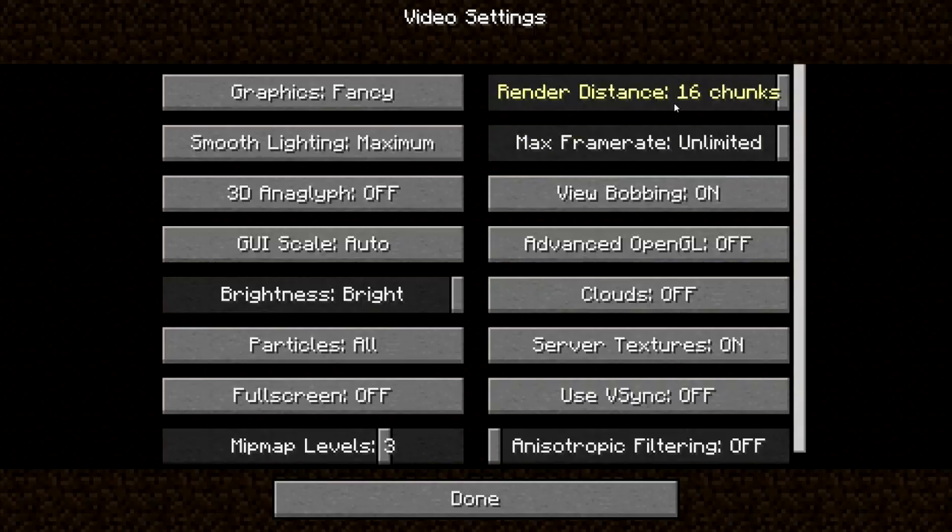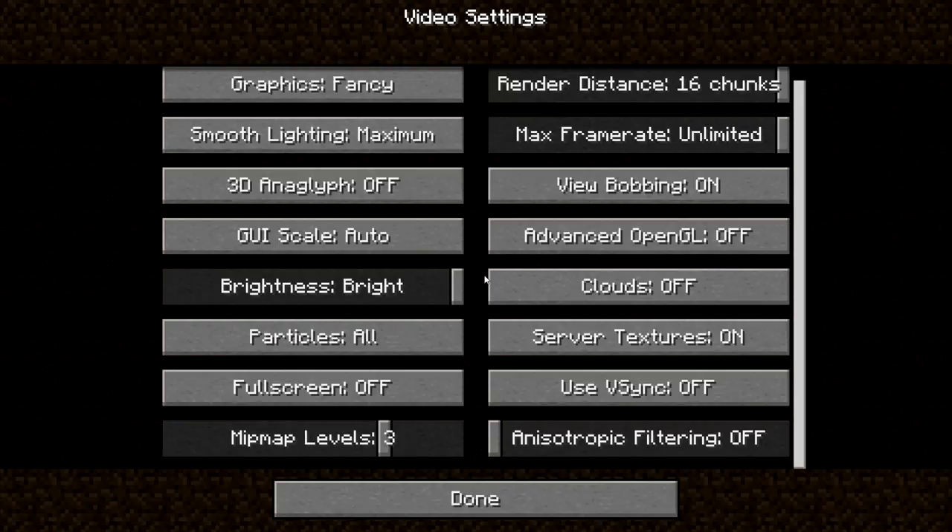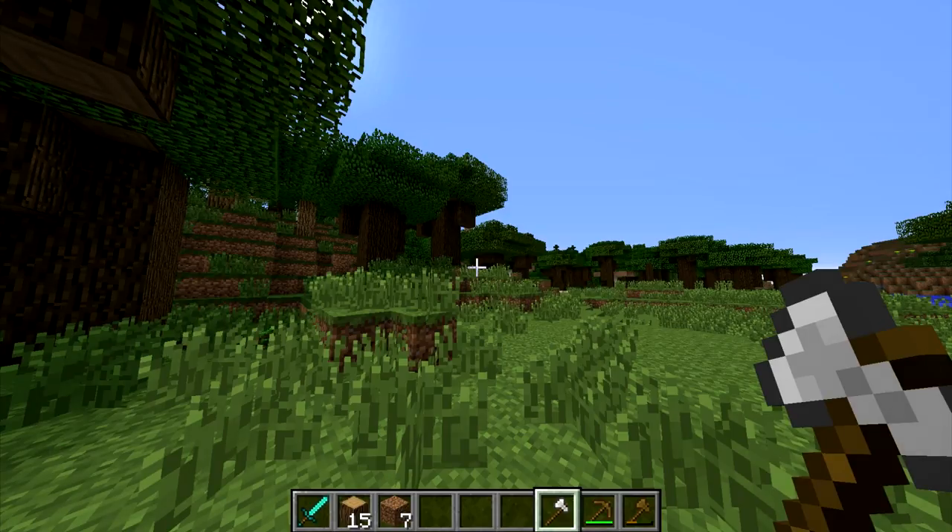If you don't have a super fast computer, go into the video menu and set your render distance much lower than maximum — as low as you can to keep the game running smoothly. Set your graphics to Fast instead of Fancy; it changes the textures slightly so leaves aren't see-through, loading less of the level at once. Regardless of your computer, set your brightness to the absolute brightest possible — you can practically see in a pitch-black cave, which makes a huge difference without changing any game mechanics.